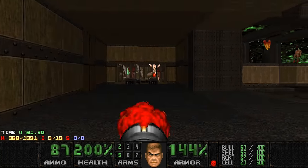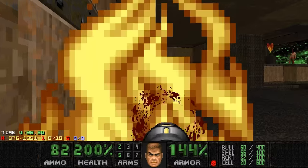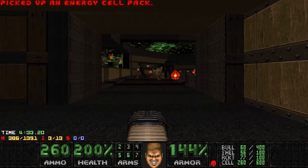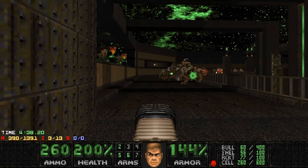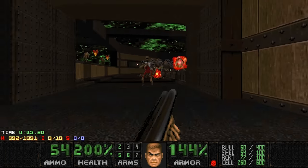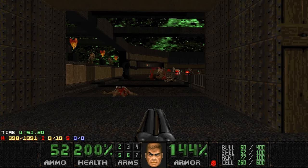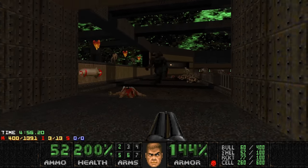And that's a hit. Now we can focus on the archies. Hopefully the cyber doesn't stop infighting — he did in the previous attempt and I died. That's a very stupid death. But yeah, just kill the Arch-Viles. Let the cyber do his thing. He's getting wrecked. And there's revenants. I'm the wrong target. The cyber hit you, not me. The cyber's getting wrecked. Can you also fight the mancubi, please? That'd be cool.